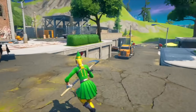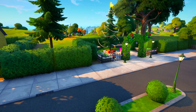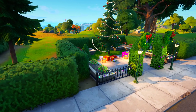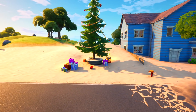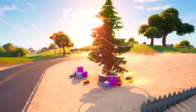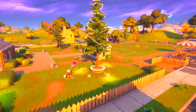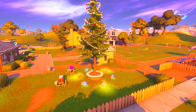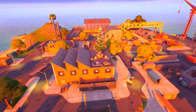The next challenge is to dance at different holiday trees. The first Christmas tree is located at Holly Hedges. From there, head over to Salty Towers — next to the blue house is the second tree location. Then move to Pleasant Park, where next to the gazebo there's a Christmas tree just waiting for you, so go ahead and dance there to complete the challenge.